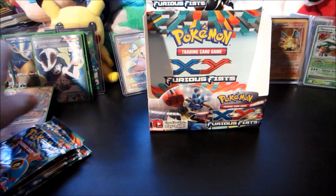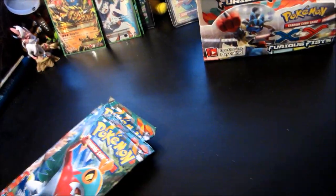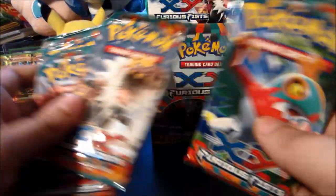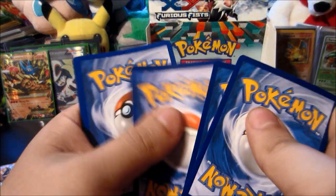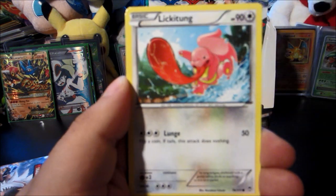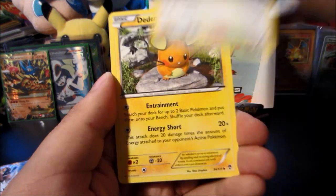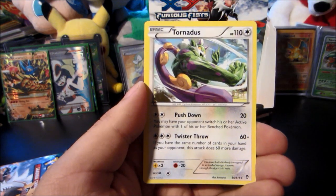We're back — just like AC/DC. This will be the last cut. This has been one hell of a box and we have five more packs to go. Let's see if we can get one more full art — I'm greedy, just kidding, I'm perfectly happy with this box no matter what. Start things off with a Machop — Torchic has the move Quick Attack — Lickitung, Eevee, Noibat, the Denny Battle Reporter reverse is a Noibat, and the rare is a Tornadus.